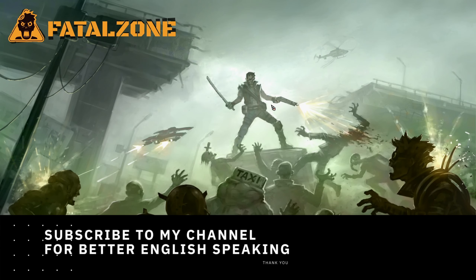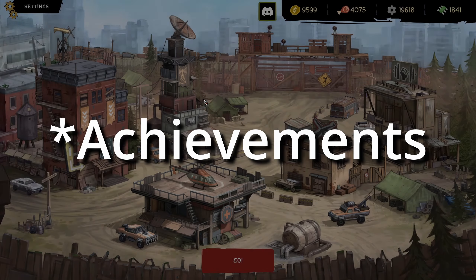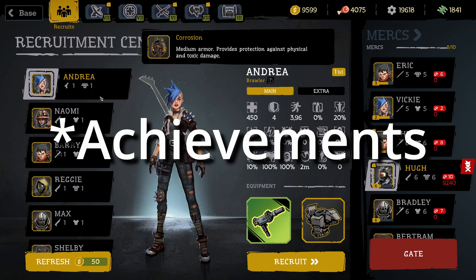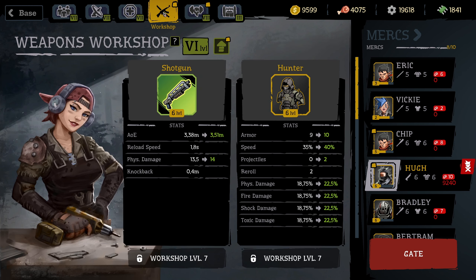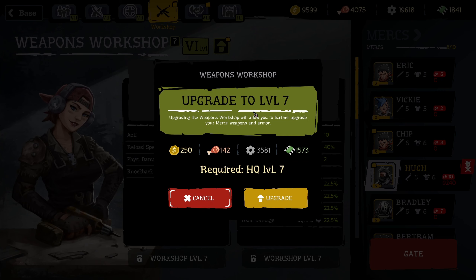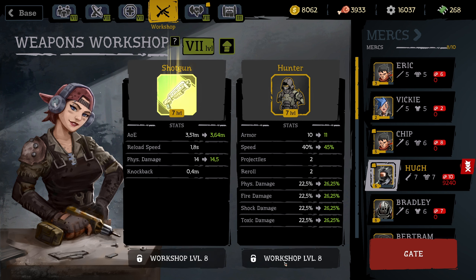I think we have all skills and all things done. We cleared here — unlock 50 and 50. That's very good. Now let's take a level up here: upgrade to level 7 — that's very nice. Upgrade your weapons — that's very strong.